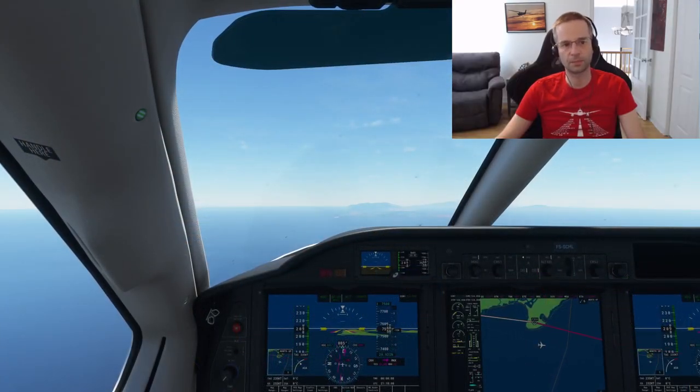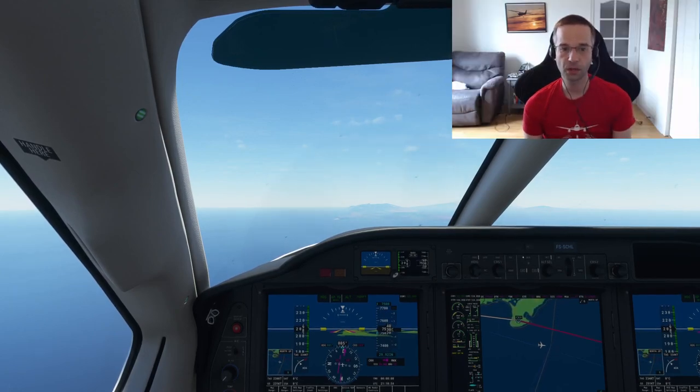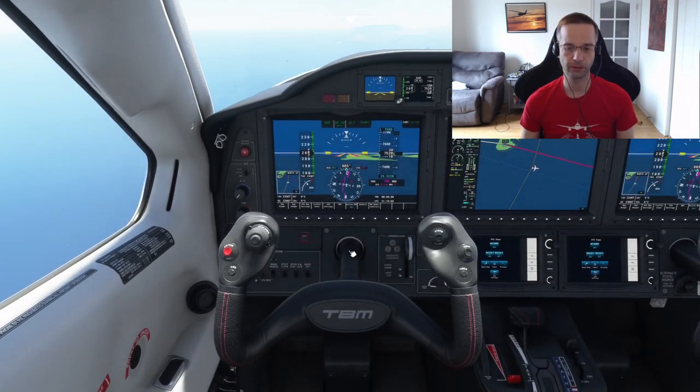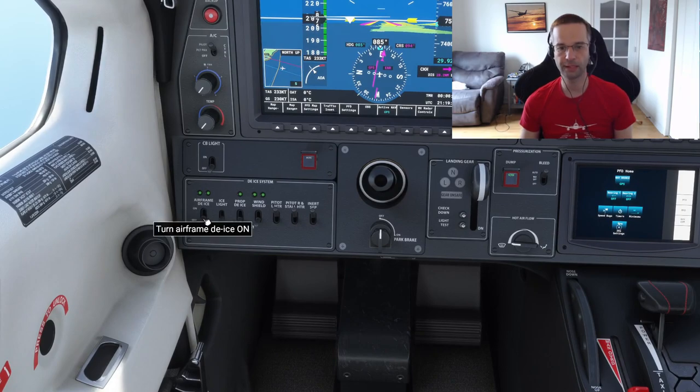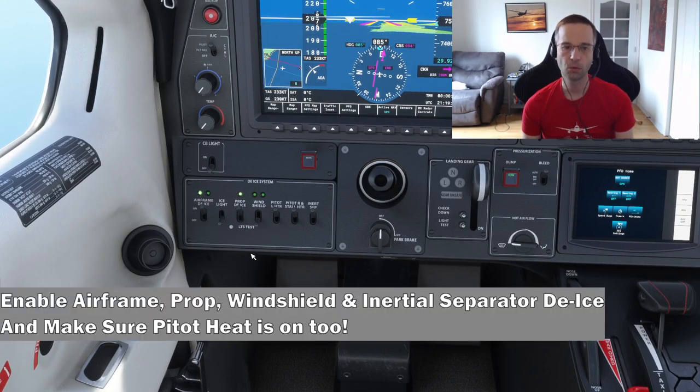I've reached my cruise altitude and I'm going to set the power to around 70% with a pitch of 0 degrees, which is going to result in around 205 knots and straight and level flight. Before moving on I want to talk about the de-icing features of this airplane. You'll probably be flying at altitudes much higher than before and that means you're at more of a risk of ice forming. Because of that, it's important to remember to toggle the de-ice switches on the bottom left of the instrument panel — they keep the wings, propeller, and engines from accumulating any ice. Icing is both visually and physically simulated in the game and you're definitely going to notice it if you're flying somewhere cold.